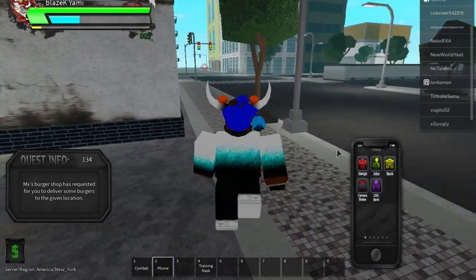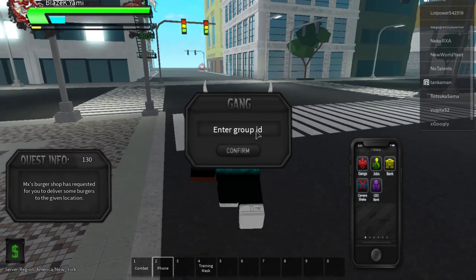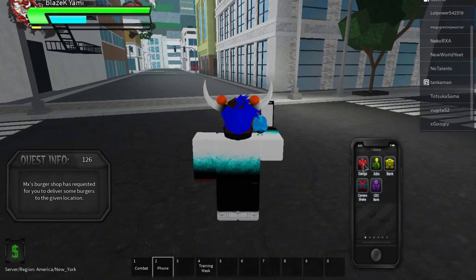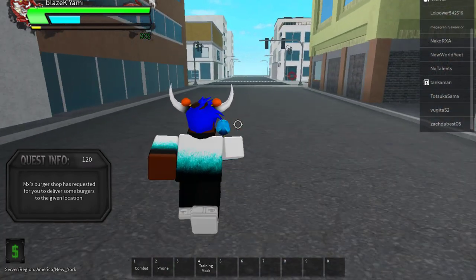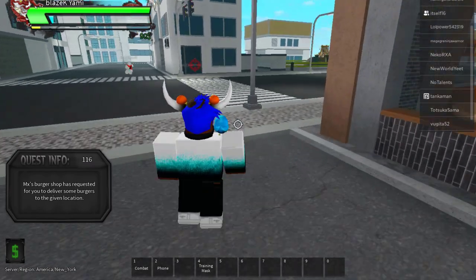If you click on the phone again with number two, you can click on Gangs — I think you can create a gang or group ID. I've never created a gang before so I don't know much about it. That's how you make money first, and money is the first thing you actually need in this game.